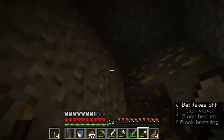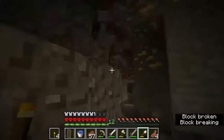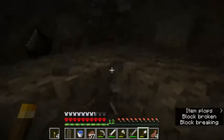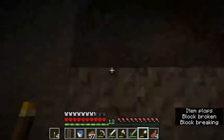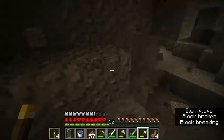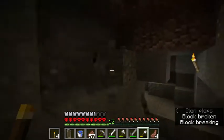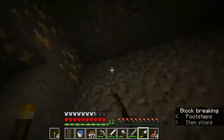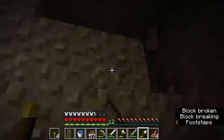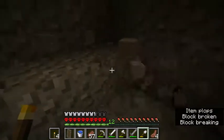There's some gold up there — gold is good, we can trade that. Obviously we need golden apples and golden carrots if we want to see in the dark, which is always a plus in the Nether. Okay, more gravel — let's just get rid of all this quick and see what we've got.